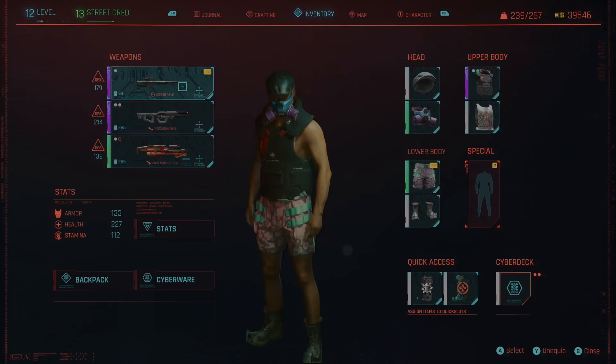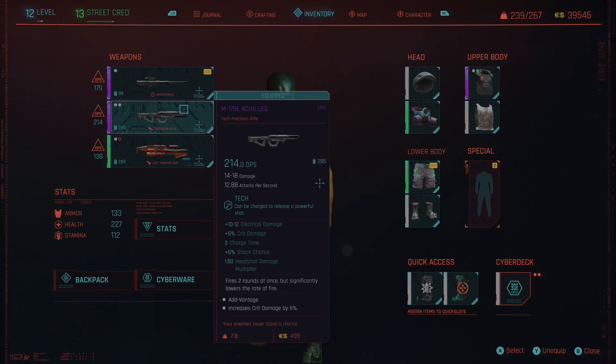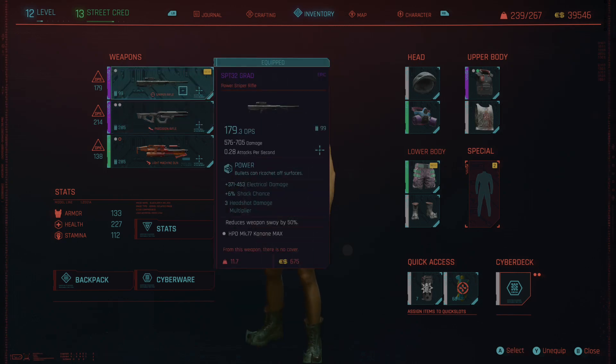Today I'm going to be telling you where you can find one of the first sniper rifles and precision rifles in the same mission. These two rifles are what I received in the mission — they were both looted, so you're gonna have to go through and find them.